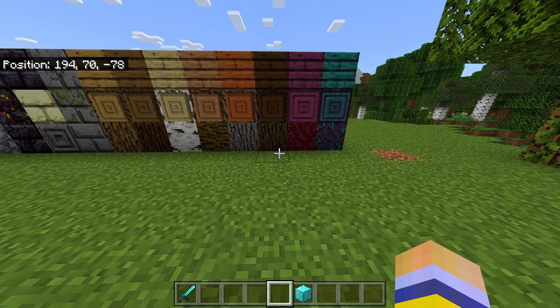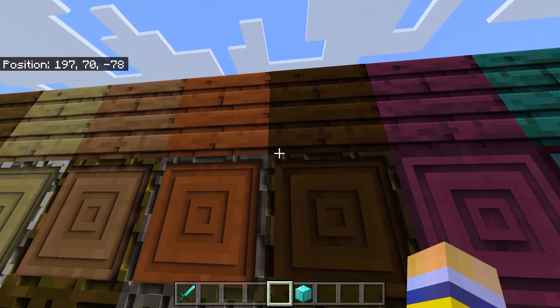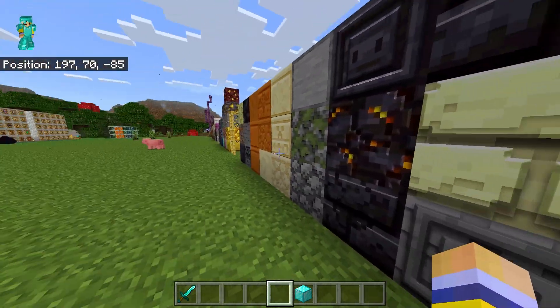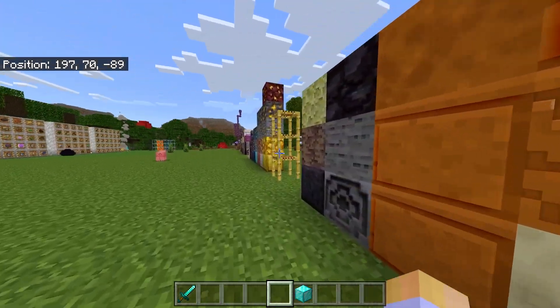Now a few things I just want to quickly highlight — just look at this wood, look how realistic that looks and how 3D it looks. Super awesome. And if we go over here, look at this moss on these bricks — so cool.